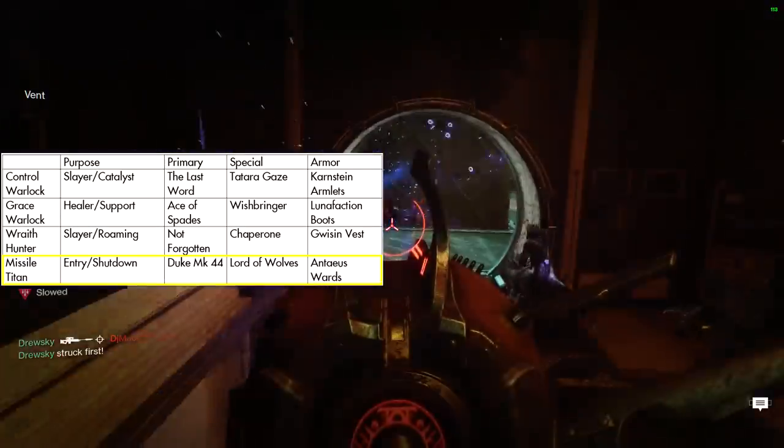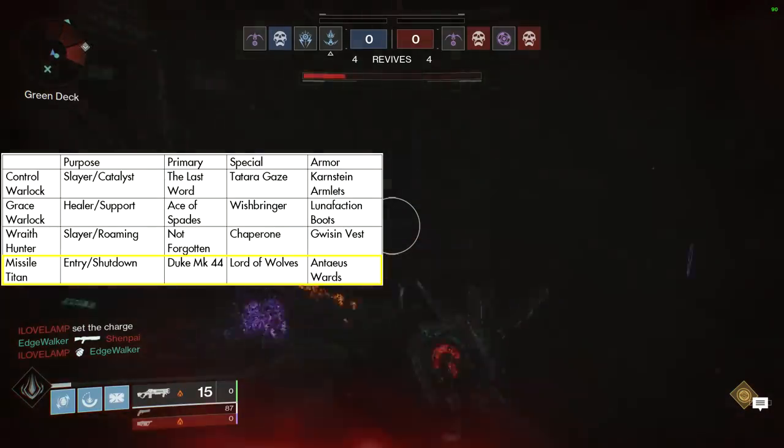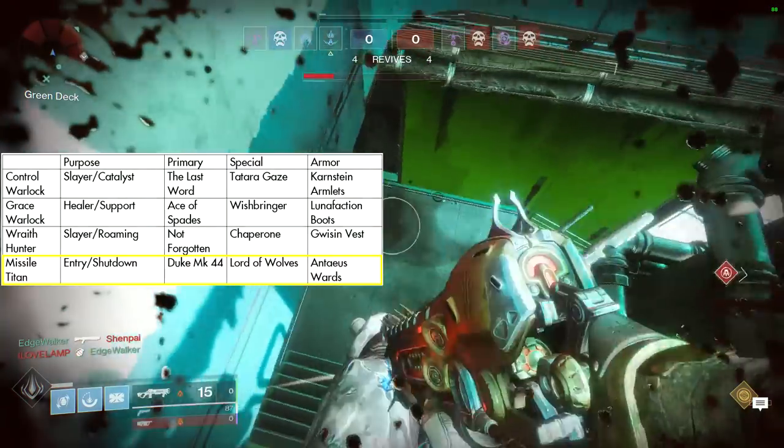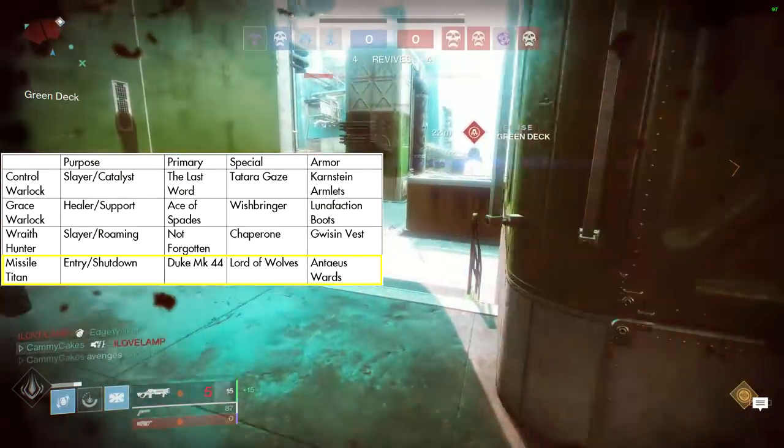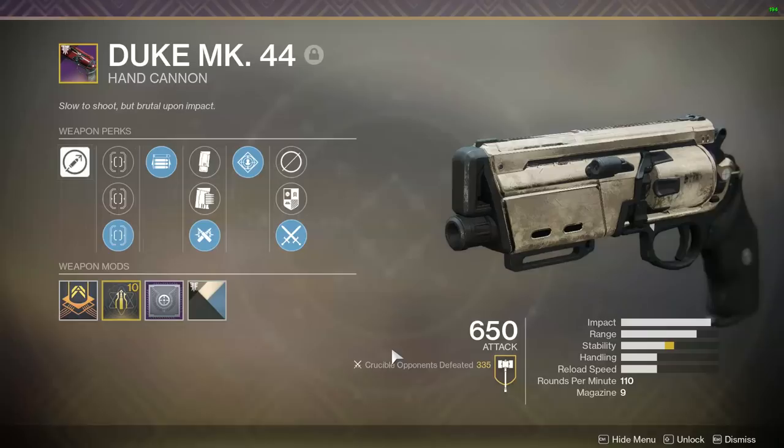Pretty much, you just want to save this super to cancel any enemy super. As for this titan's loadout, you'll be using a Duke Mark 44 as the primary, a Lord of Wolves as the special, and the Antaeus Wards as an exotic. Feel free to use any power weapon that you want.